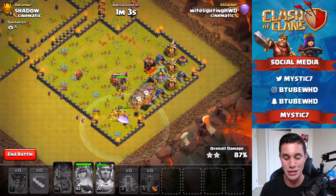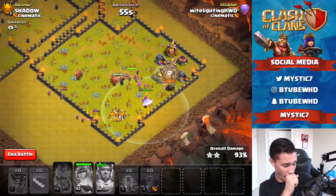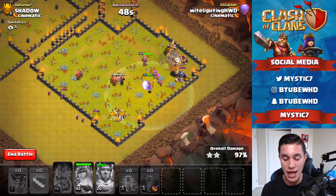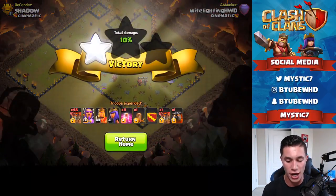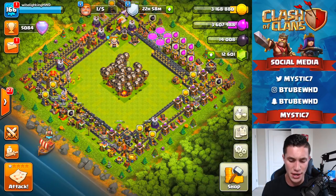We got the balloons coming in, king and queen going through the wall compartment, using special abilities because we don't really need to dodge any defenses. Enemy king just got smacked up by the balloons. Our king and the barbs are going to come over here and maul the queen. The balloons might even kill our queen — actually they're going to kill our king. Rest in peace our barbarian king, but this is pretty much just easy cleanup. That was an enormously successful attack — I'll take that.